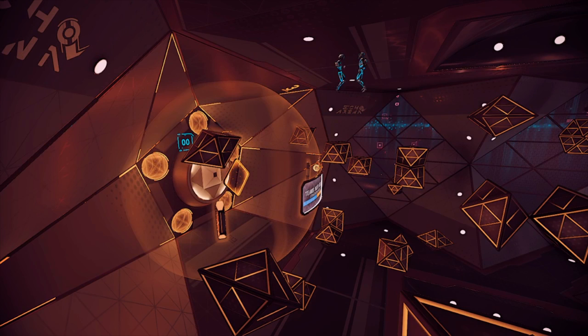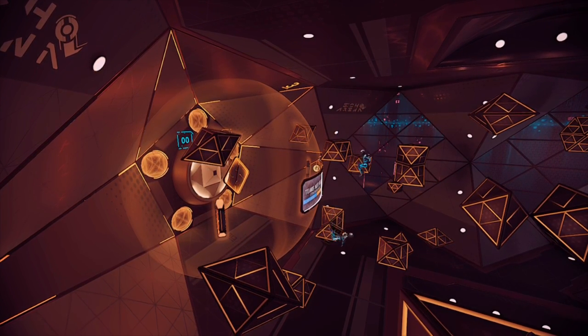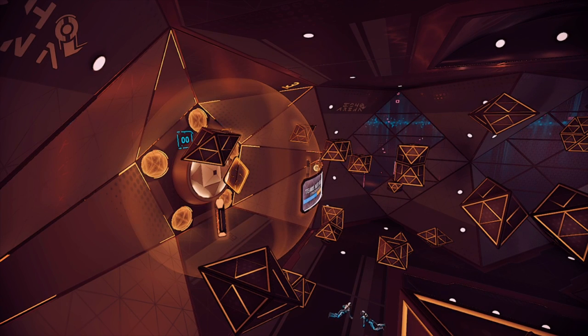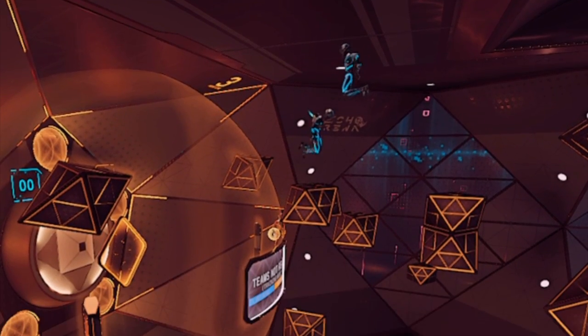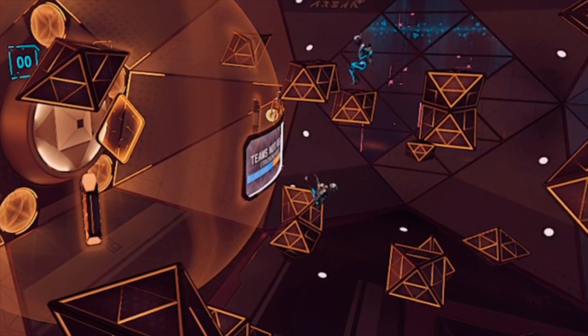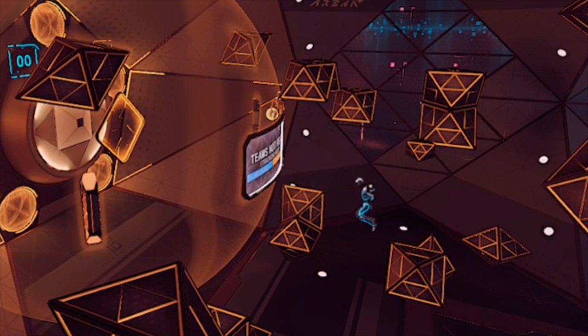Point your hand thrusters and use your head thruster in the same direction when going up and down — this includes when you're using the disc. If you want to go up faster when jumping people, or duck down further when ducking someone, point your hand thrusters down. If you're trying to beat someone to the disc on the floor, use your hand thrusters and your face thruster and you'll go down much faster.